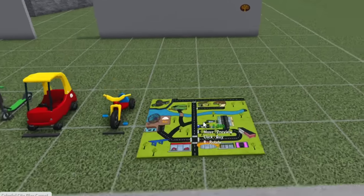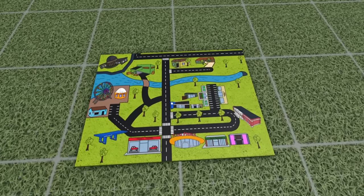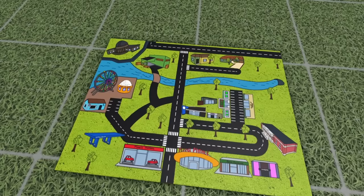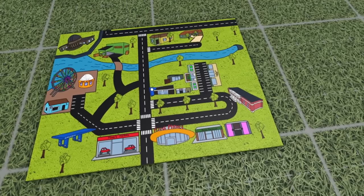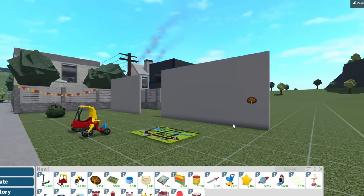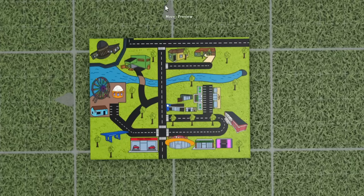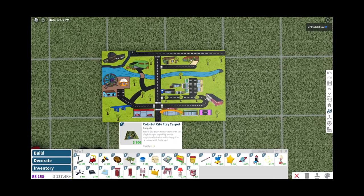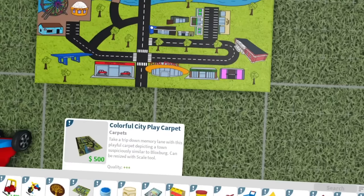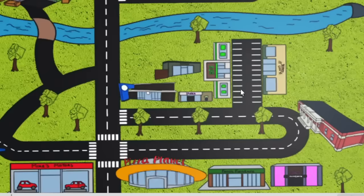Colorful city play carpet. Wait, look at this thing! This is so cute — wait, this is awesome! It's a map of Bloxburg! Look at that — we got Lovely Lumber, we got the First Wheel, the Fisherman, Ben's Ice Cream, Mike's Motors. It's literally just a map of Bloxburg as a carpet. It says: 'Take a trip down memory lane with this playful carpet depicting a town suspiciously similar to Bloxburg.' Suspiciously similar! What if they're hinting that eventually this town won't be a thing anymore?